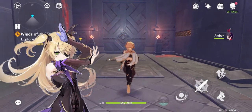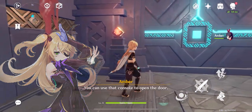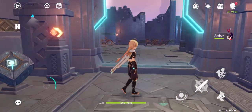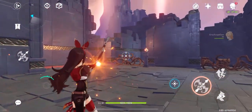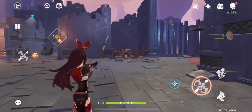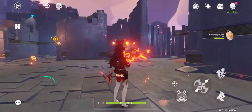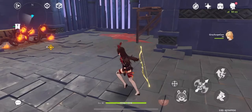Fischl is another great character you can have with Amber, as an Electro and Pyro mix is great. It gives you versatility and you could swap out weapons to see which works for you. We will be going over Fischl at a later date, but for now we're focusing on Amber.